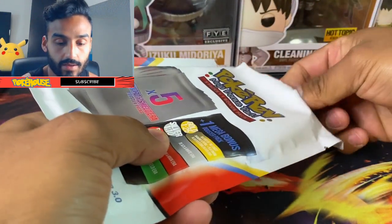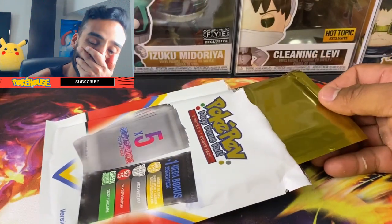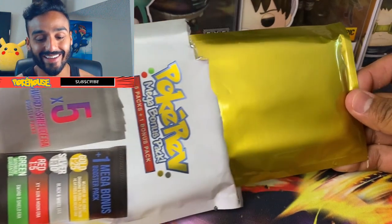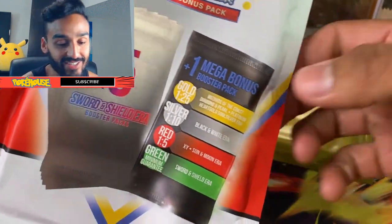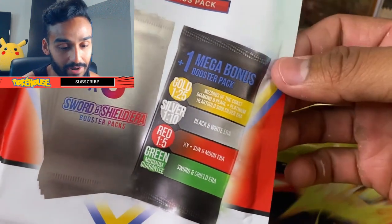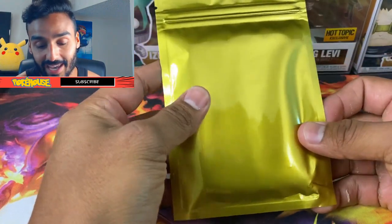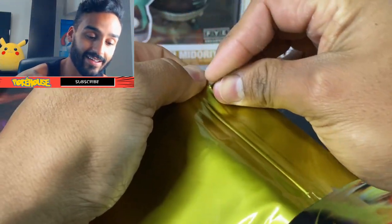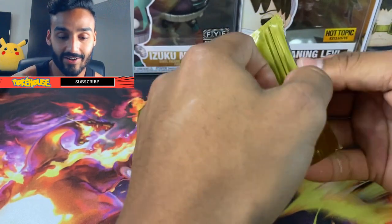Now for the moment of truth — the bonus mystery pack. Let's see what we got... no way! Oh my god, no way! We just got gold! It was a 1-in-25 chance! It's going to be Wizards of the Coast, Diamond and Pearl, Platinum, or HeartGold SoulSilver. Wow, I didn't think I was going to get this lucky today. I already had great hits, and now I got a gold pack!